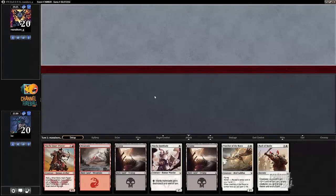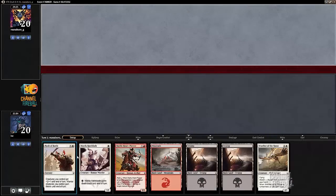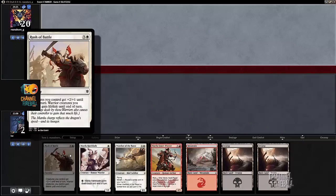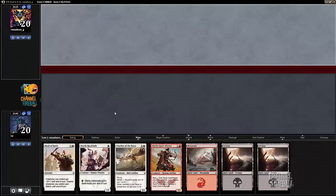All right, on the draw here, I think this is a pretty reasonable hand. I can't cast Mardu Hateblade or Rush of Battle — it's not on any planes — but this card is still fine later in the game, and this card is only good later in the game. I can already morph Watcher, and I get to play Mardu Heartpiercer with a flying morph, so I think that leads me to keeping here, especially on the draw. Seems like a reasonable place to be.